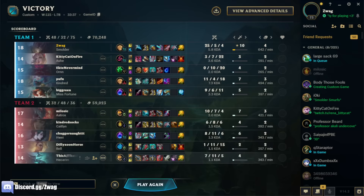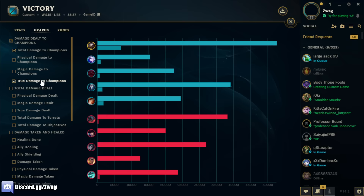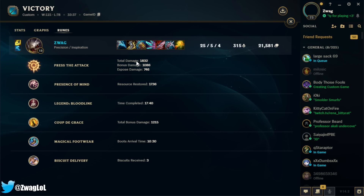Did 52k damage? How much true damage? 8k true damage — did more true damage than magic damage. PTA did 1,800. I think PTA's decent. Maybe he'll end up running Fleet or something else. It was hard to get three autos in late game because I was just Q-ing for half their health.